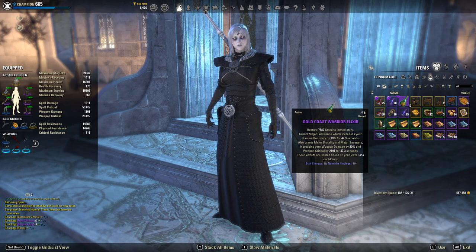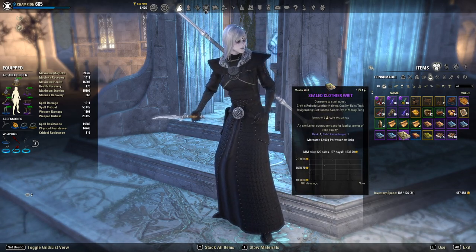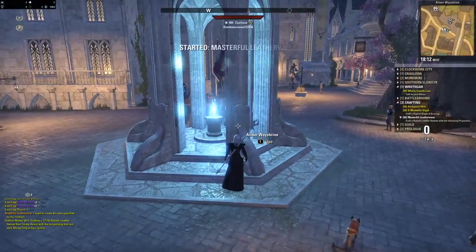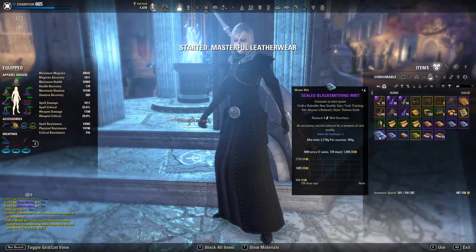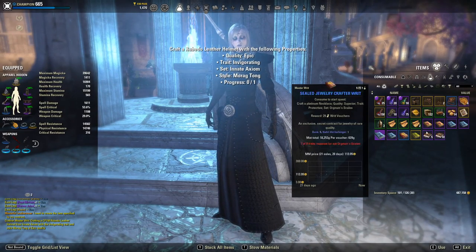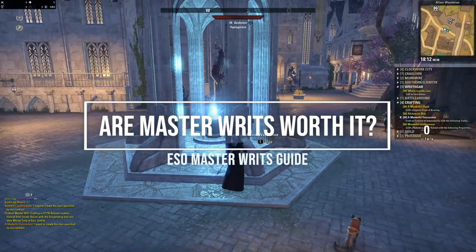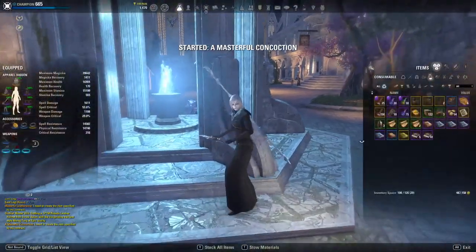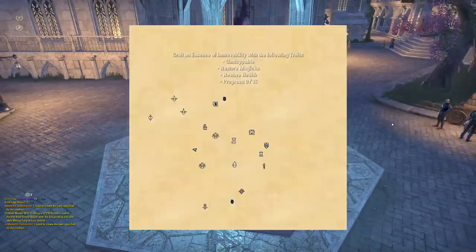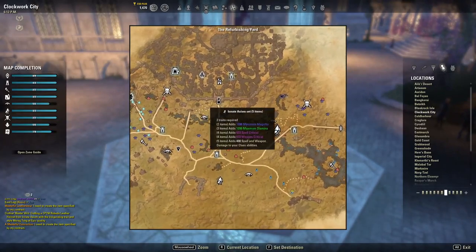You can also buy certain motifs that allow for consistent and quick writs, but you're probably still going to net a gold loss. Now for the final section: are master writs worth doing? That is a very loaded question and it depends on what you want from them and what items or motifs you have at your disposal.